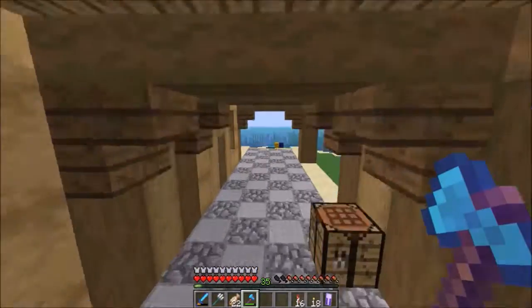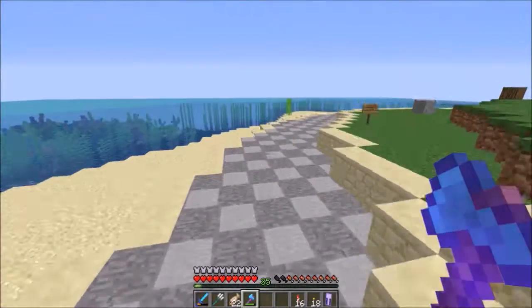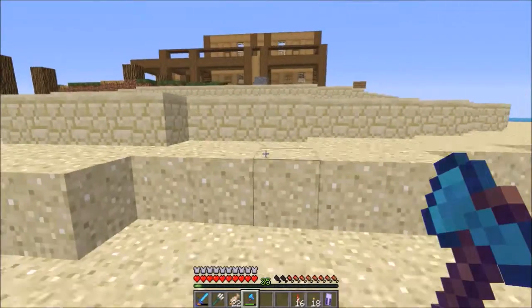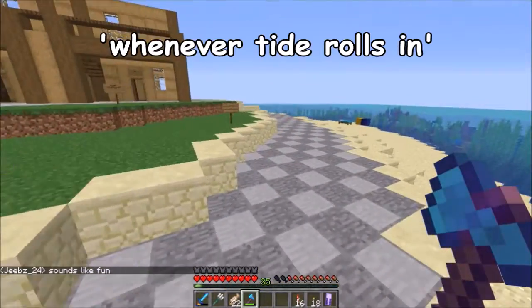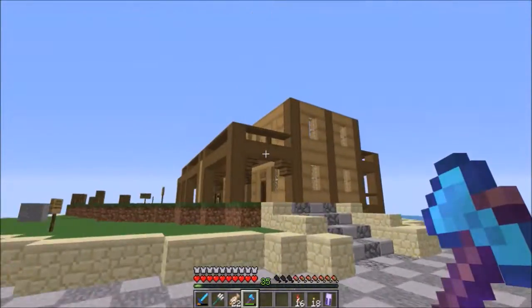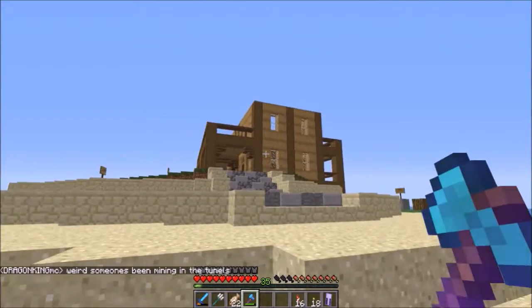I also have paved paths that go all around — around the west, north, and northwest side of the beach. It also kind of works as a wall in case it ever floods. Anyway, that's going to do it for me. Thank you for watching and I'll see you next time.